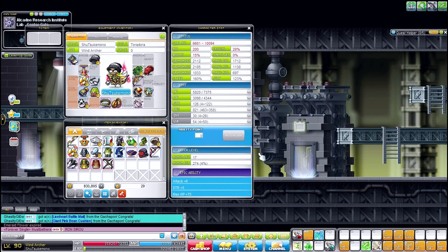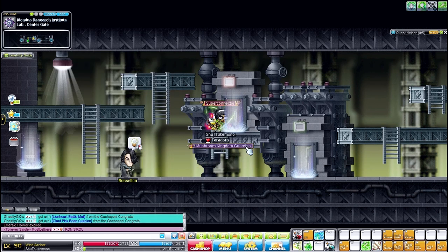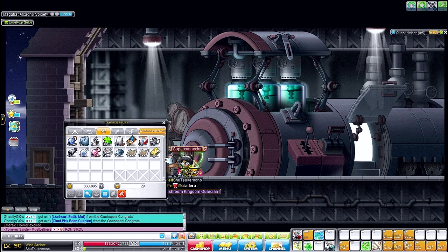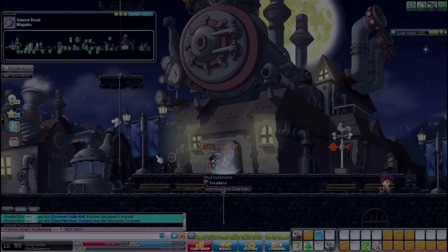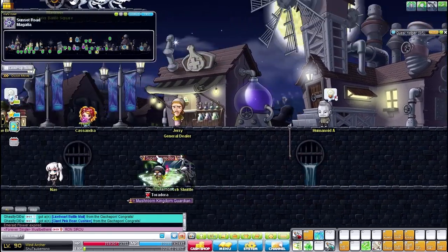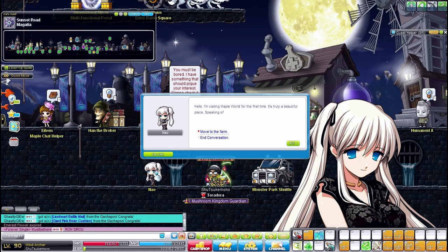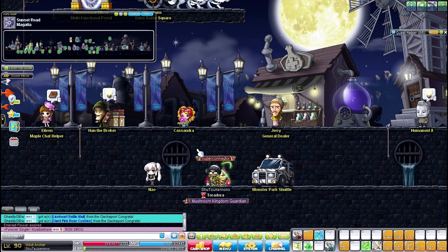When I get to fourth job I'll make videos on that. They also revamped Monster Park and re-added Monster Park Extreme. The only thing is you only get three tickets a day instead of ten. Monster Park is now for levels 70 to 140. I think they'll probably increase it to five tickets later on. The coolest thing ever — you talk to the NPC now and she appears right there on screen. I hope they do that with more NPCs.